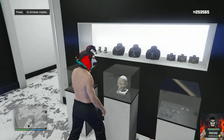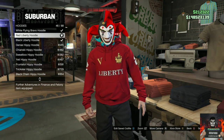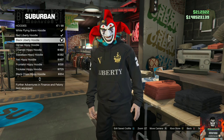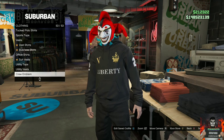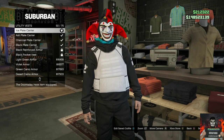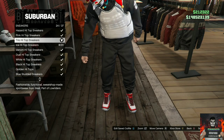Now make your way over to the clothing store and once you're there, go over to the top section, go over to the hoodies, and purchase the black liberty hoodie. Back out, then go over to the utility vest and you will need to purchase the ice plate carrier. Then make your way over to the shoe section and go over to the sneakers.